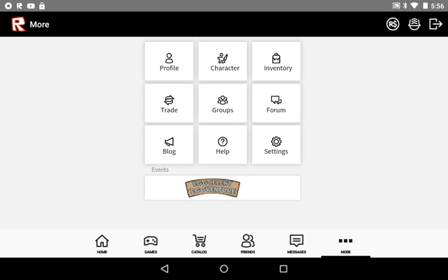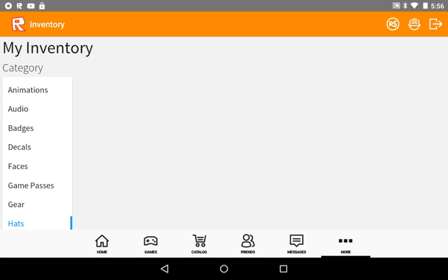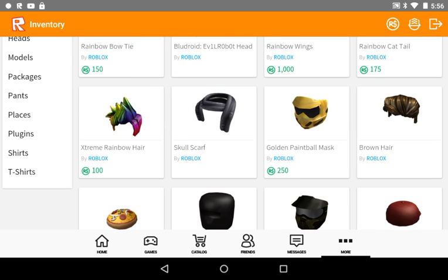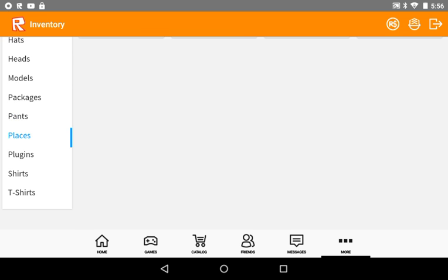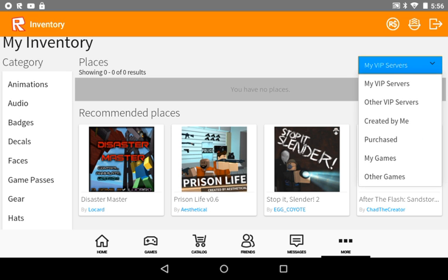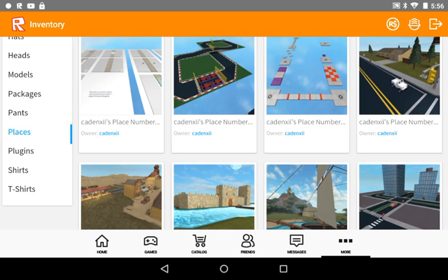So what you want to do is go to the inventory and then wait until it loads. The next thing you want to do is go down and go to your places. Go to optional places, go to your VIPs, and then go to 'Created by Me' — see all the games I created.